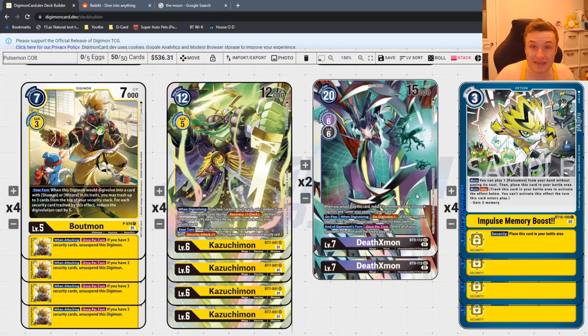Death X-Mon is kind of a mandatory meta card, unfortunately — and the only expensive card in the whole deck. You could cut it for more consistency pieces, but we need it for removal. If opponents are going wide or running memory blockers, we need to be able to answer that. Impulse Memory Boost is absolutely insane — a tempo piece that lets you bank memory for later, essentially playing a rookie for three memory and giving two memory back next turn. We've got enough card draw that the two-card cost doesn't really matter.